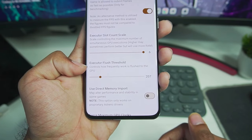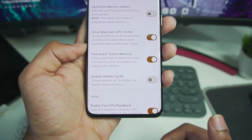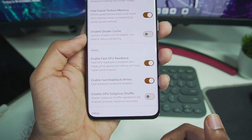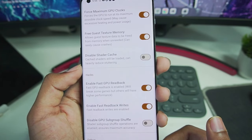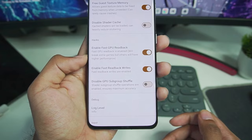Set the executor slot count scale to 6, and the executor flush threshold to 207. Disable the 'Use Direct Memory Import' option. Enable 'Force Maximum GPU Clock.' 'Preserve Texture Memory' and 'Shader Cache' have been enabled — make sure the disabled shader cache option is unticked, meaning shader cache is on. Also enable 'Fast GPU Readback' and 'Writes.'